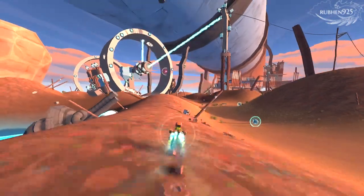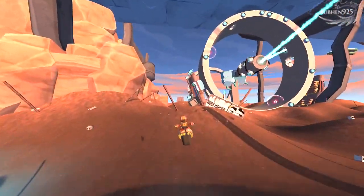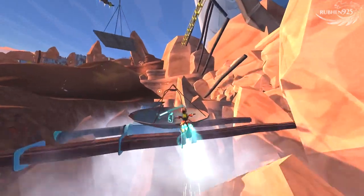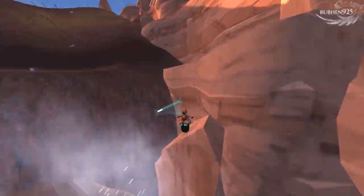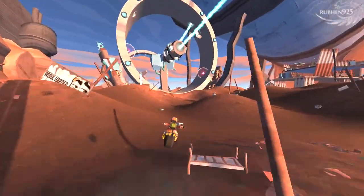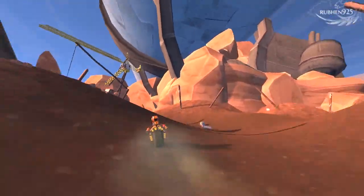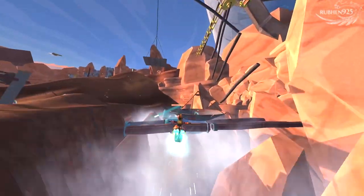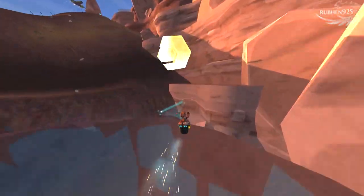Token 27: after collecting the previous token, restart the level and head left towards the giant wheel. Beside the wheel you can find a pool of Enerjuice, the blue glowing liquid substance. Now look towards the cliff that is beside the pool. You can see the token past the second platform. Drive off the cliff and use Enerjuice while jumping to grab the token. This will take a couple retries.